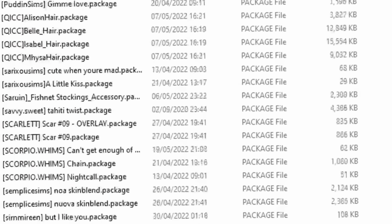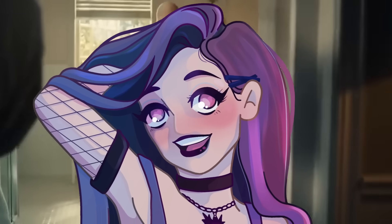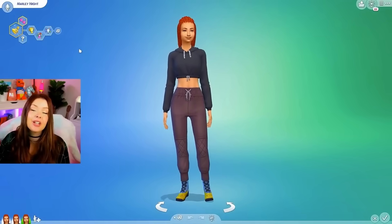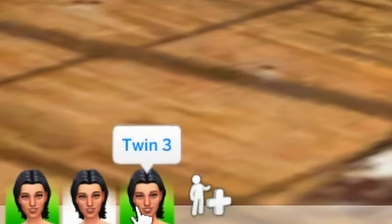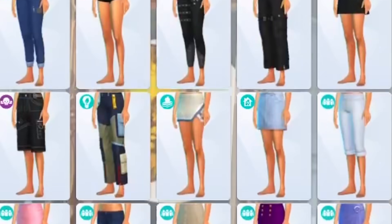I recently deleted all of my custom content and then re-downloaded a bunch more — spring cleaning, what can I say? I was recently inspired by the triplets challenge that Sid Mac did a while ago, where you take three identical triplets and try to make them look as different as possible. Time to test out this new custom content. Keep watching to find out where I get all these CC links.